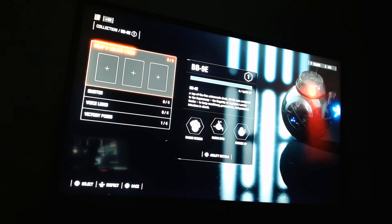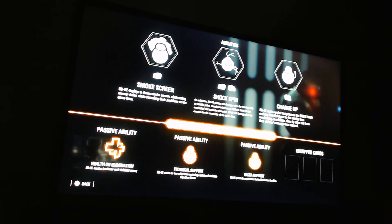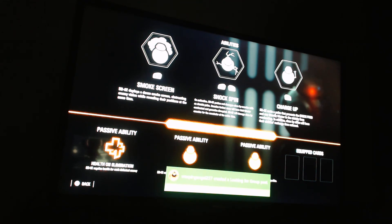BB-9E has six abilities as well — three main and three passives. His left ability, Smoke Screen, closes off a smoke screen obstructing enemy vision while revealing their positions, similar to the assassin droid. His middle ability, Shock Spin, pushes and damages nearby enemies with an electric pulse; enemies further away will have their blasters overheated and grenades disrupted, and BB-9E continues damaging close enemies for the remainder of the activation time. It will overheat your blaster and prevent grenades from being tossed.